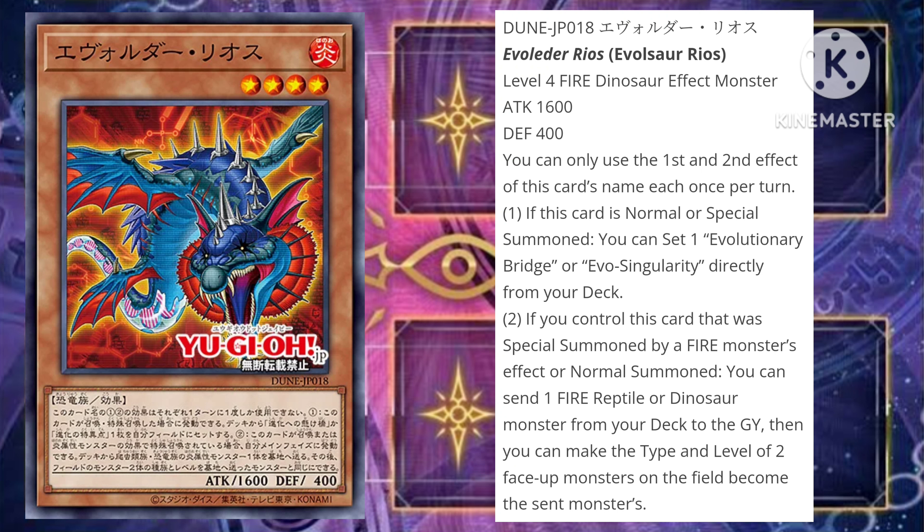Overall, I do think this card is better than the previous one. It does really cool things in changing the levels to fit whichever Evozhar monster you want to go into — either Dolga or Lagia, or even a Rank 6. You can also search Evo Singularity or Evolutionary Bridge, which aren't great but aren't bad cards to set to your field. So for the archetype itself, I do think it's a pretty solid card.